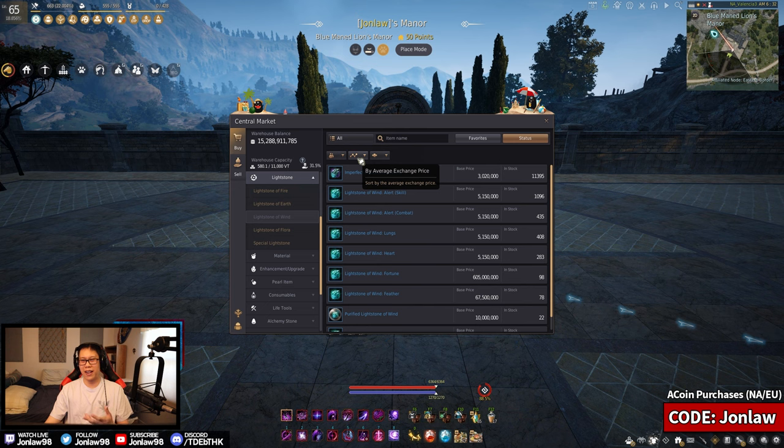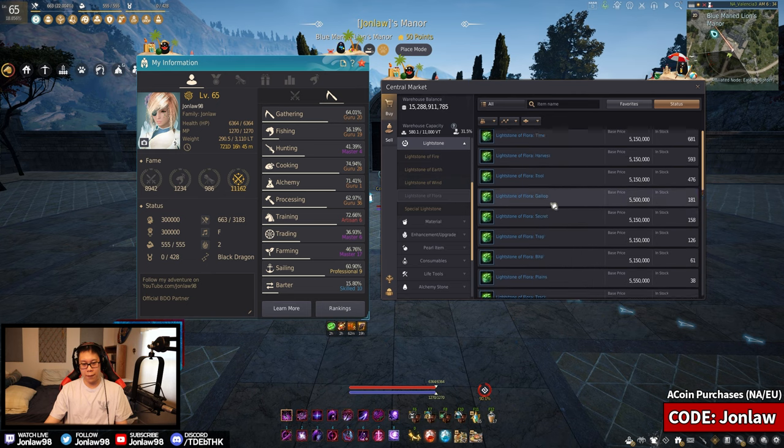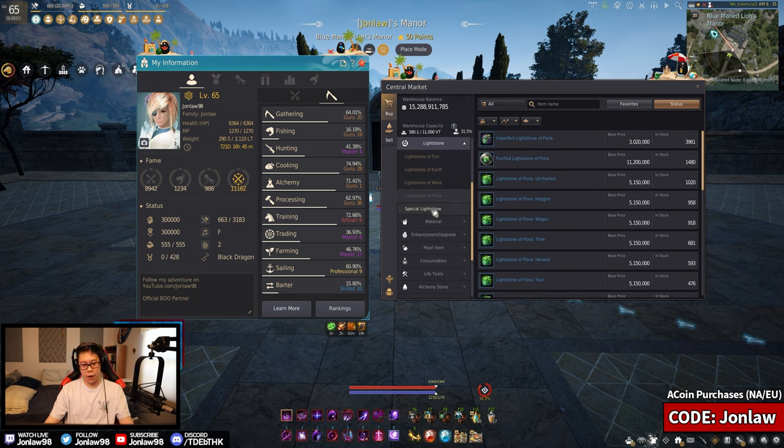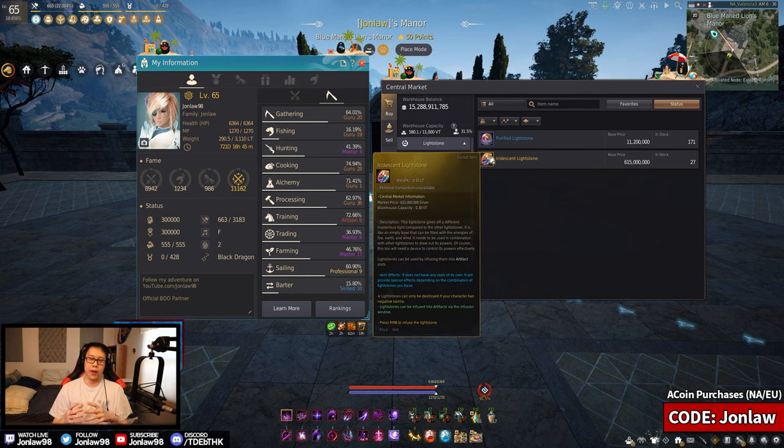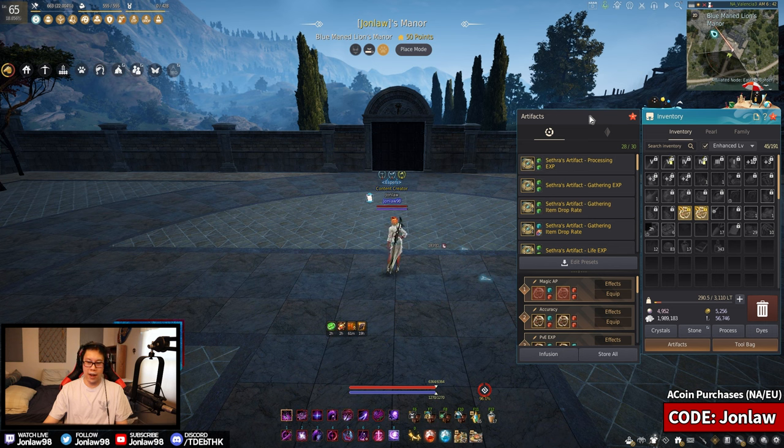For life skillers, they basically have light stones covering everything. The special light stones are ones you use when combining different light stones to make better combo effects. There's a spreadsheet online - just Google 'light stone combos Black Desert' and you'll find it in the first search. It would be a long video to cover every combo, so look that up on your own time.